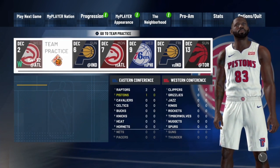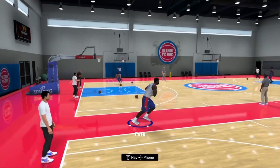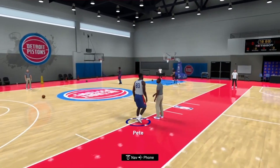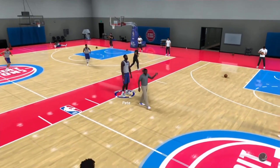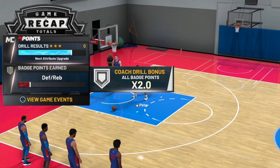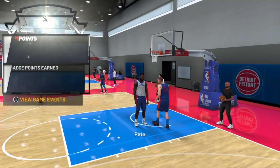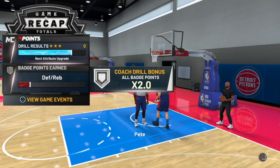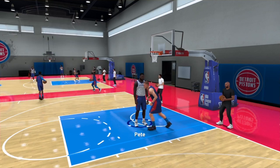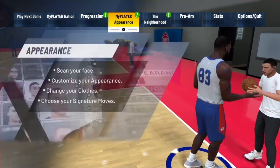This is the second time going into the same team practice. Just enter the same team practice you were just in. Stand and wait for the coach — it's literally the same steps. Now here's where the new steps come in: pay very close attention. I got three stars for this drill but got zero badge progression — that is totally normal. I got three stars again and still no badge progression. This happened because we already reached our cap for team practice.